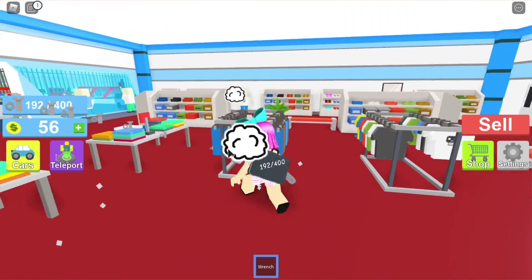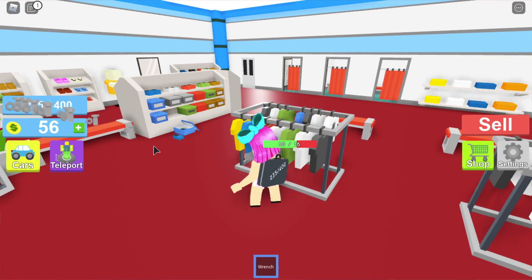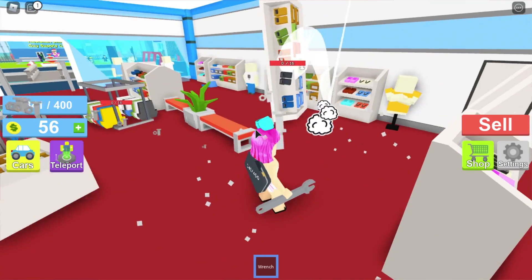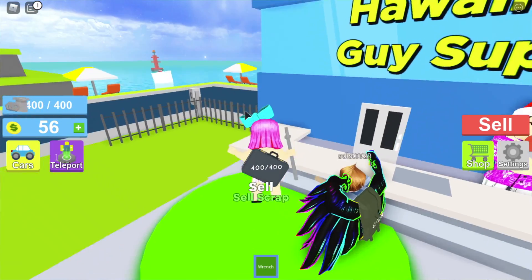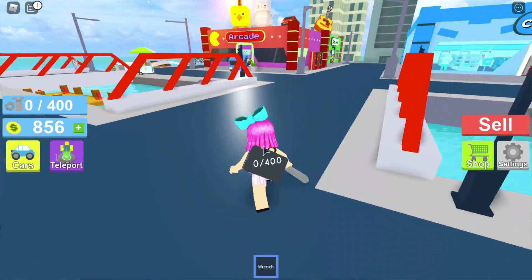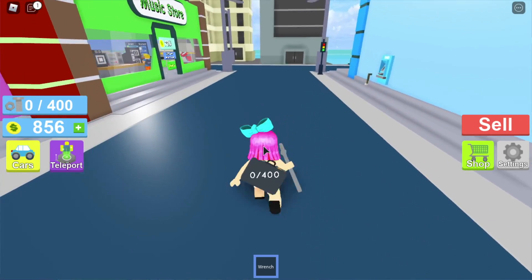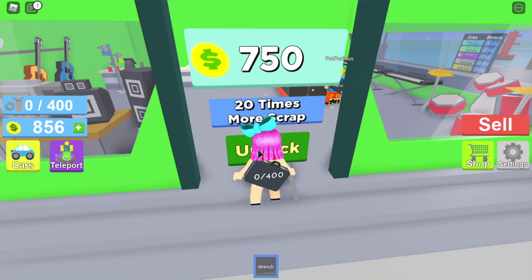I don't think I was equipping the backpacks I bought before — just realized that. I think equipping is automatic even though there's an equip button. Look, I unlocked the music store! Where is it? It's down the street. In here we get a lot of scrap — 20 times more scrap! Oh nice, things are really worth a lot in here.